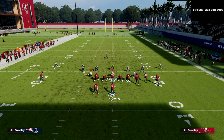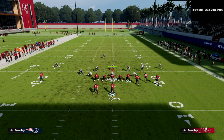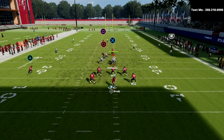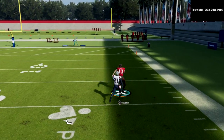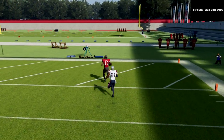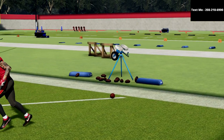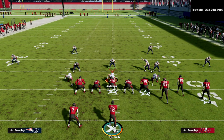Let me show it against another Cover 3 style defense. Again, no adjustments — I just snap the ball. This post from Bunch Trail doesn't look that special; it looks like your standard skinny post. But what I've noticed with this play is that this post route runs a lot deeper than a standard hot-routed skinny post. That's just my opinion, but I think I'm pretty accurate on that.